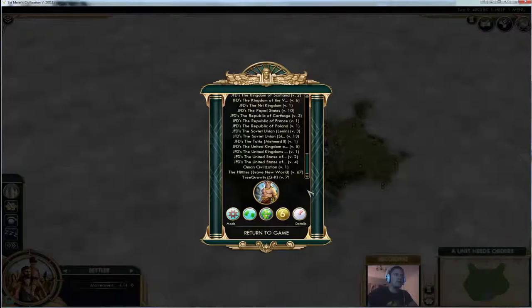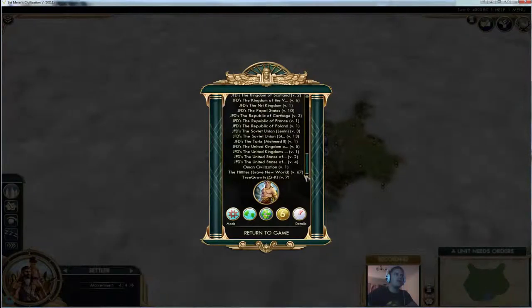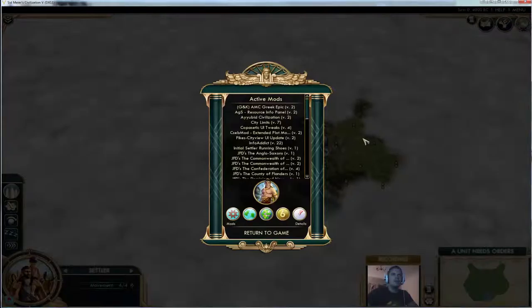A couple of other civilizations in there as well, also a couple of other mods for just UI tweaks, as you see here — just things to make the game a little bit easier to play with a little bit more information available to us. Also the initial settler running mod, so our starting settler has four movement instead of two, so we can have a little look around a bit more before we settle our first city. We've also got tree growth running, so any tiles that are suitable next to a jungle or forest have a chance of spawning a new forest or jungle tile there, as long as they haven't been upgraded or had a farm or anything like that put on them.